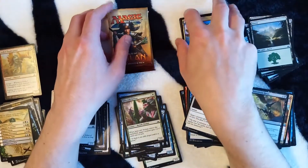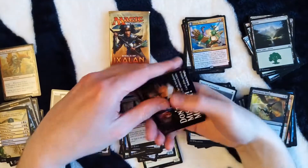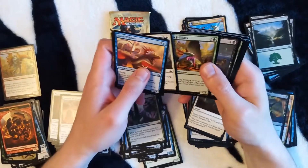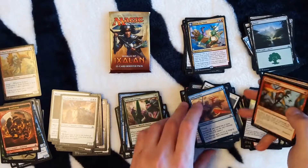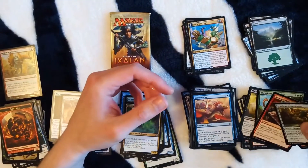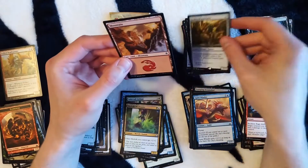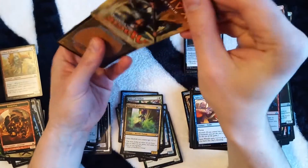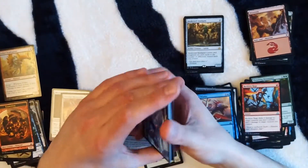Legendary enchantment. Elemental token. No merfolk so far... our merfolk is here. Weakened Amalgam Golem — it counts the number of differently named lands. This could be really nice in Commander with all those crazy land draw strategies, but I don't think it's a really powerful card.